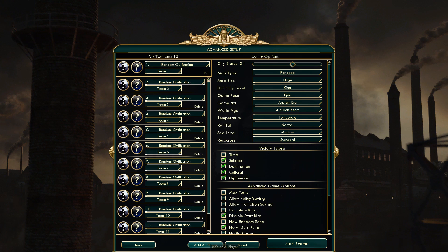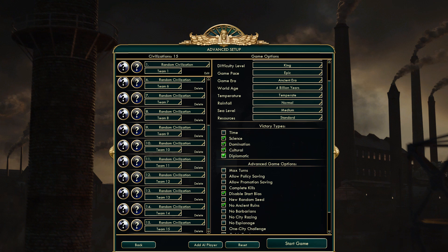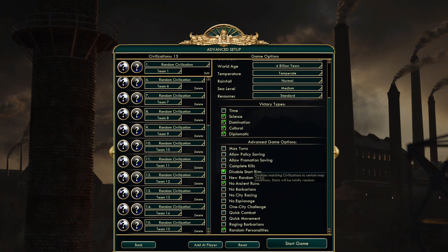Let's go to advanced setup and add a couple more civilizations — we'll add four more. I'd like to have double the city-states to make up for the amount of civilizations. We might take one off and make it 30. I am not going to have a time victory type — I always have this off because I don't like to be limited by turns. But we will have science, domination, cultural, and diplomatic victory, so the AI can fight for those too. We are going to disable the start bias, which will completely randomize the map to make sure you don't have a bunch of resources starting out — makes the game a little bit more interesting. And then we'll have no ancient ruins because they kind of jumpstart the game a little bit too much.